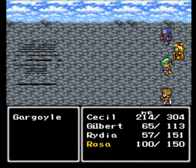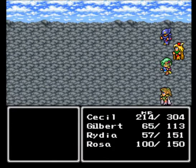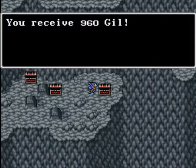Let's aim again. Just kill them with Cecil and not leave Rosa to do anything. And we got 960 Gil.